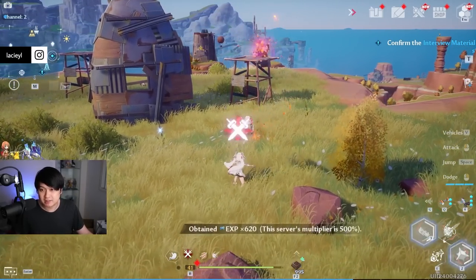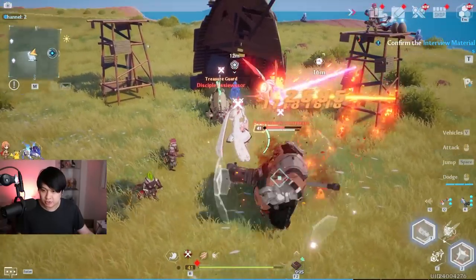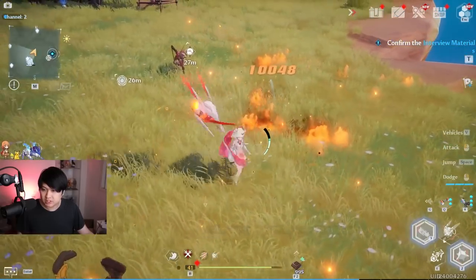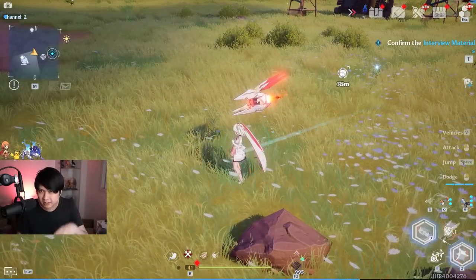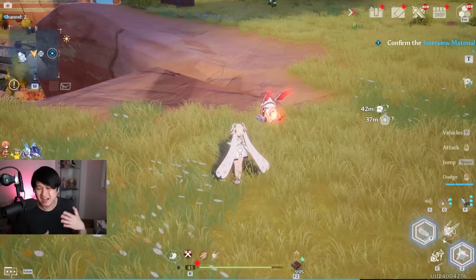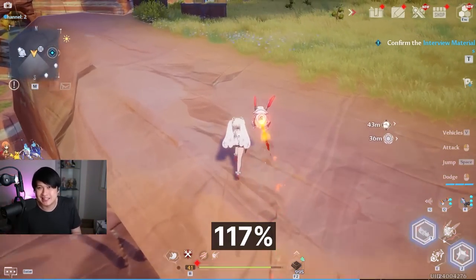Next up we have the aerial chain combo — A1, A2, A3. It shares the same weakness as King. You can also do a charge skill down, which gets you smashing into the ground — that's actually quite decent. However, the aerial combo full chain only amounts to an average of 117 DPS, which isn't actually that good.